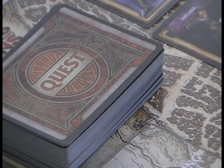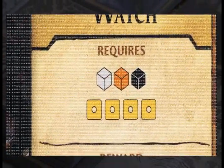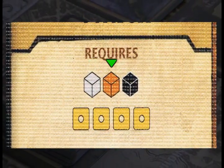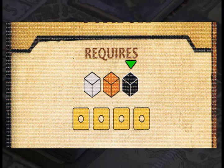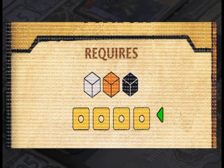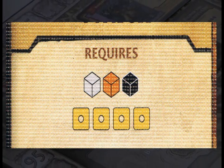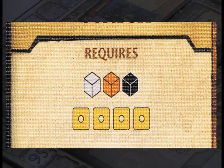Next we'll have a look at the quest cards. Here we have a commerce quest, and in order to complete this quest, you must pay 1 white cube, 1 orange cube, 1 black cube, and 4 gold, which gold is indicated by this icon here. As you can see, the icons used in the game are very intuitive — the graphic design really makes this game quite easy to teach to newcomers.